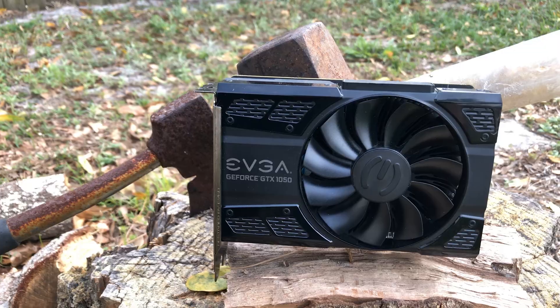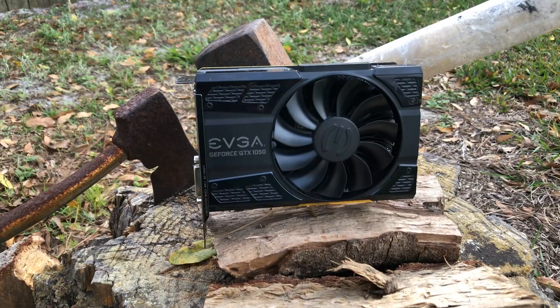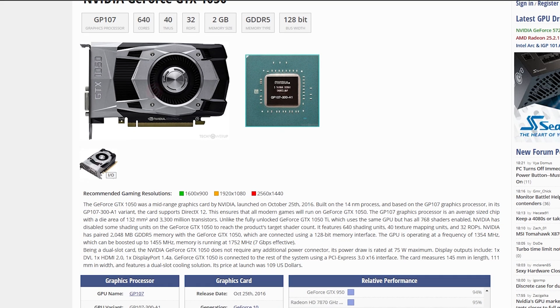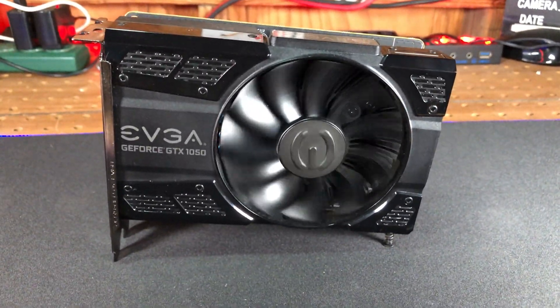The GTX 1050 — NVIDIA's aged low-end graphics card. Today we find out if this 2GB model can hold up against 7 of today's most popular Steam games. We'll use low settings to try to get the best playable experience for each title. I don't expect much from this card, especially since it doesn't even have an external power supply, but we'll try anyway.